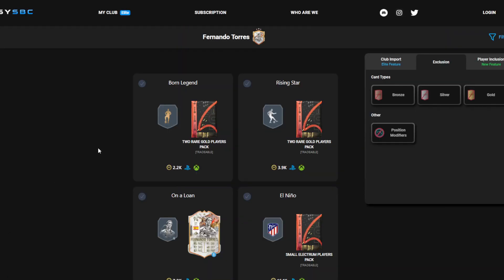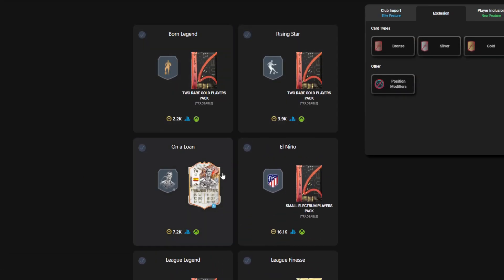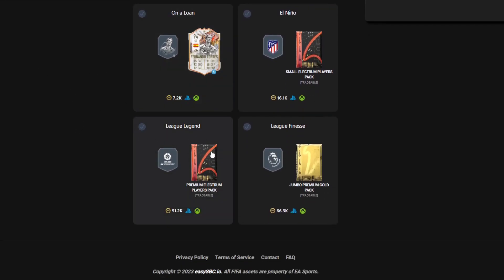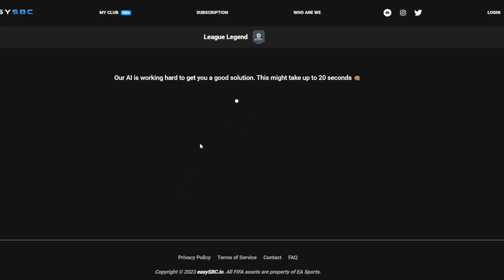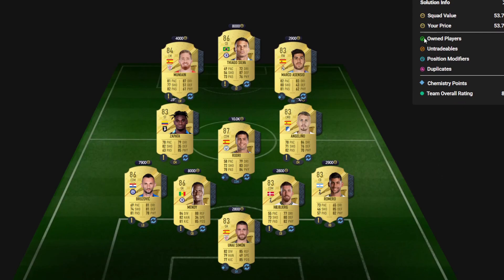The next segment — technically the fourth but I'm calling it third since I'm disregarding the first two — is League Legend for a premium Electrum players pack. 50k to complete this one. This whole SBC is actually quite cheap. This segment is only 50k, so we're not spending too many coins. It's an 85-rated team, and again each player's price is just above their card, no special cards.